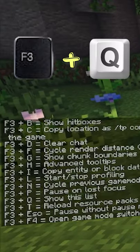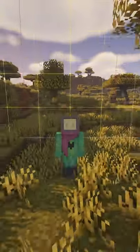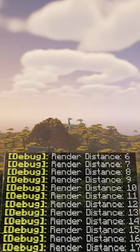And lastly, number 3 is F3 and Q. This will show you a whole list of hotkeys, from clearing the chat, to showing chunk borders, and even changing your render distance without having to go into the pause menu.